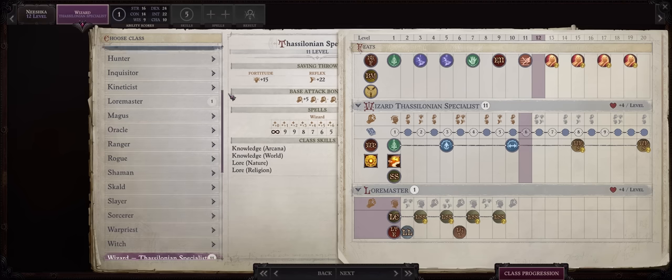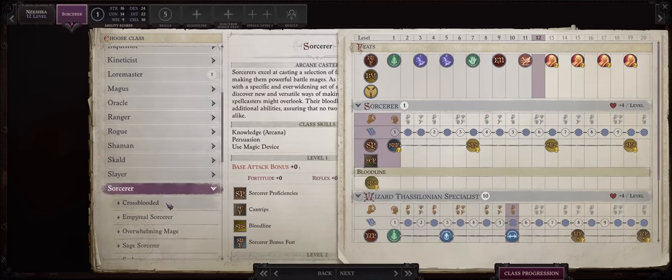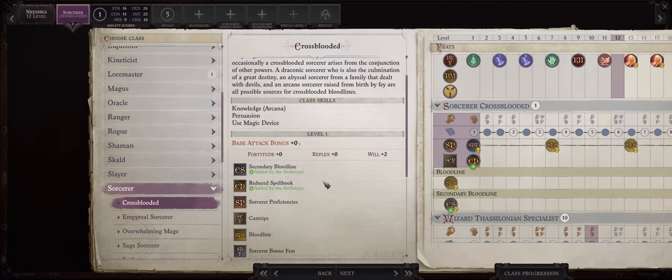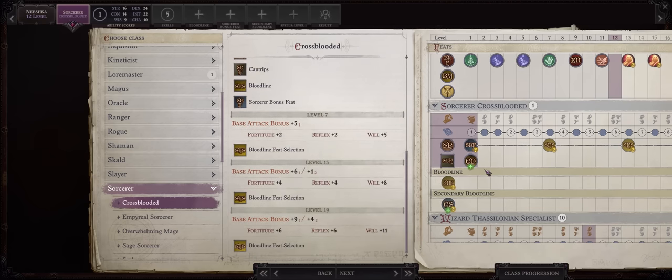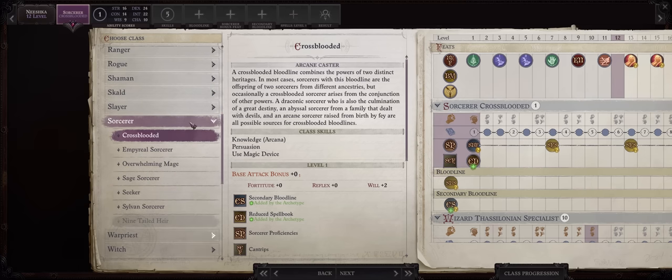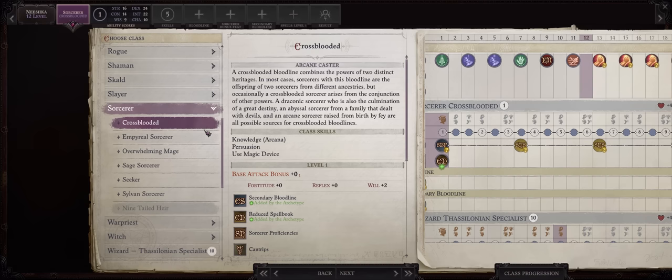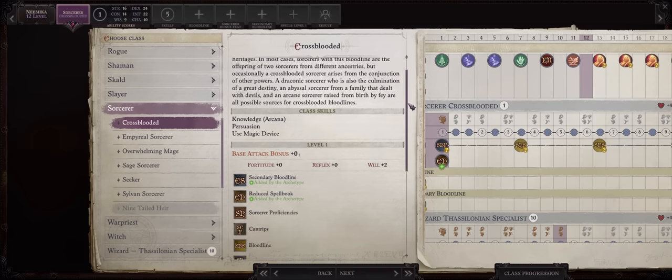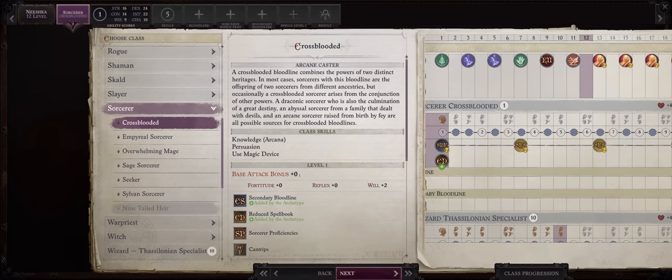Now for level 12, I like going for a dip in Sorcerer — specifically Cross-Blooded. This grants us two bloodlines which will come in handy when it comes to increasing the DC of our enchantment spells and also the damage of our fire spells. It is true that it will also delay the spell casting progression of our wizard by one level, but at this point we already have almost everything we could want. While Cross-Blooded might be annoying for Sorcerers because it reduces spells known, we are just getting one level for the bloodlines anyway and we'll still remain with our wizard spellbook.